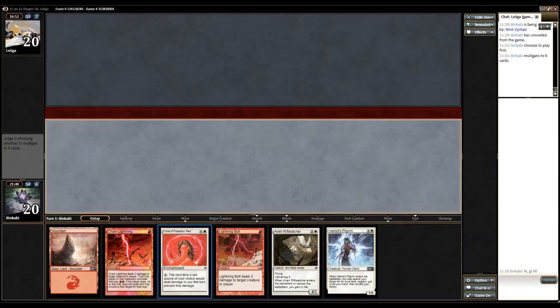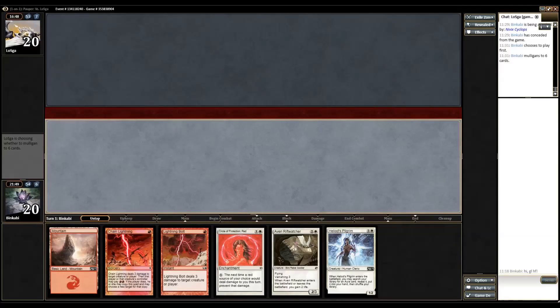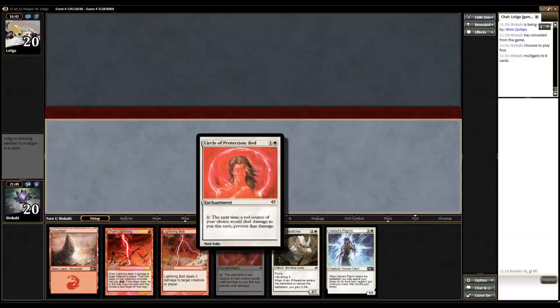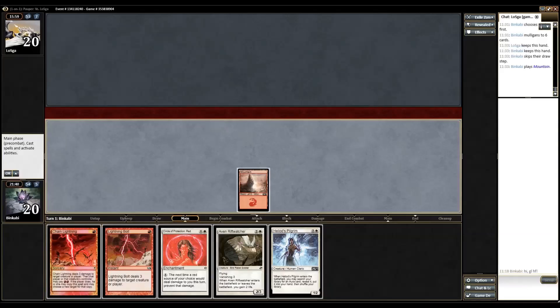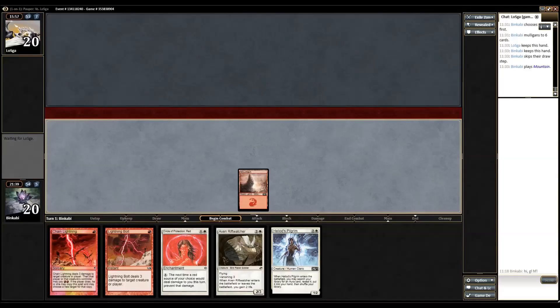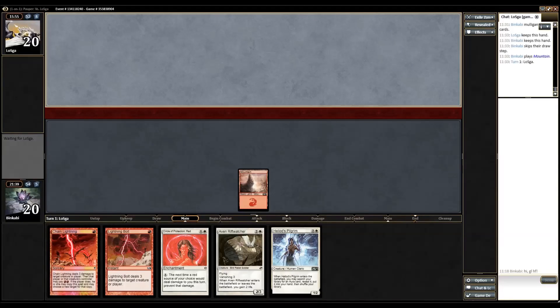Our best draw is the basic Plains so we can sneak this under the counterspell barricade, and then I don't see how he wins through this. I guess if he plays more threats than I have mana then he wins. I'm gonna pause until he has decided if he wants to keep or not. Okay, we have kept seven, we will keep six — it's a bad hand but we will see. Maybe it will work out.